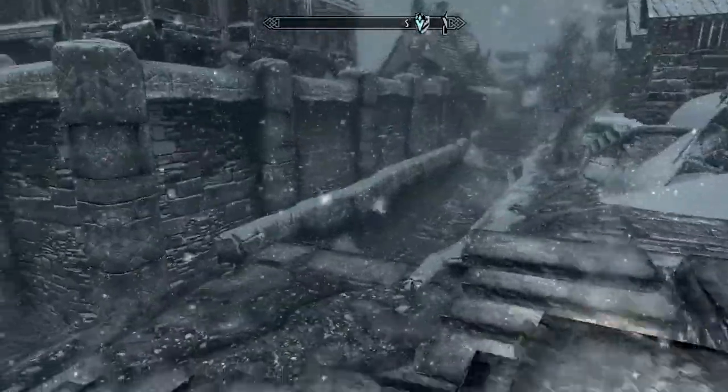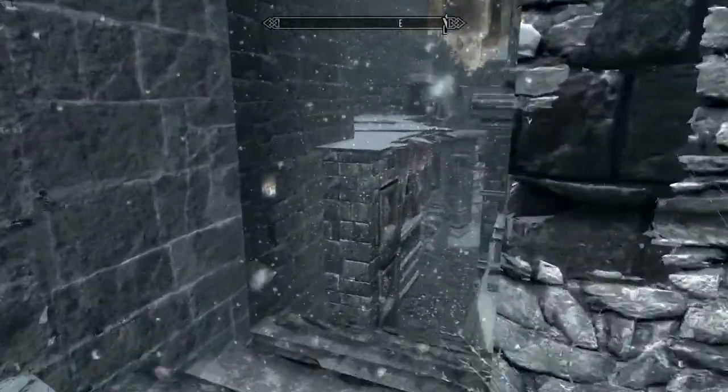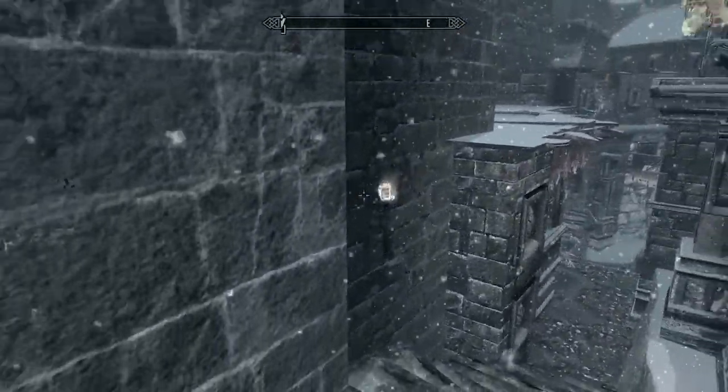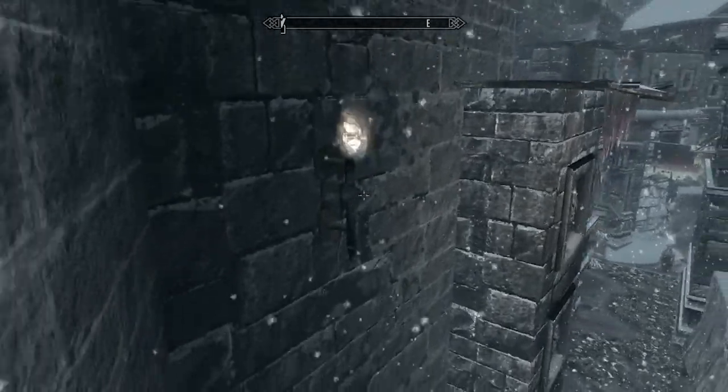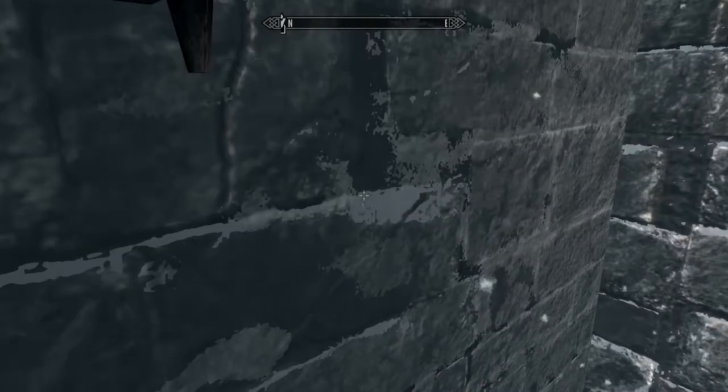Basically all you've got to do is use Fast Travel to Windhelm and then you come down here. As you can see to the left over there — see that torch on the wall? We're going to try to jump on that. It's a pretty simple glitch, basically just getting on these roofs.